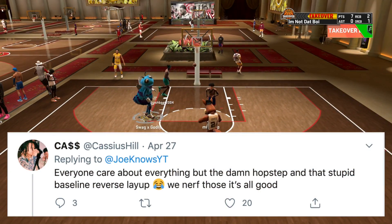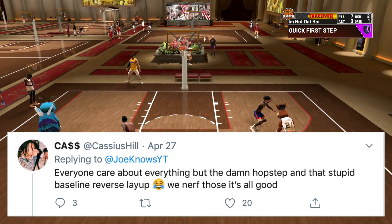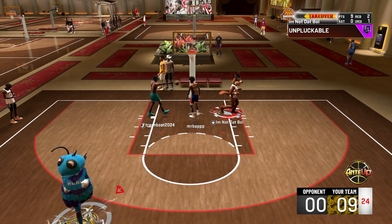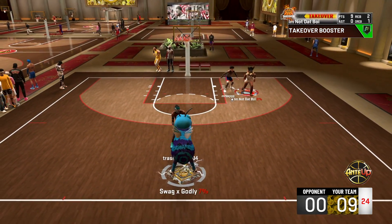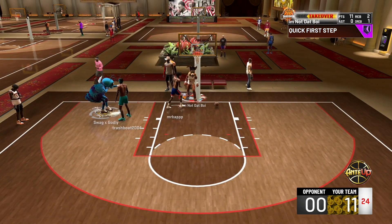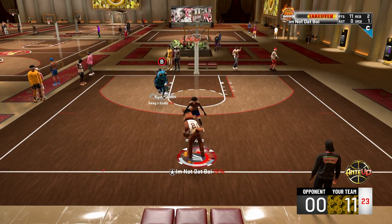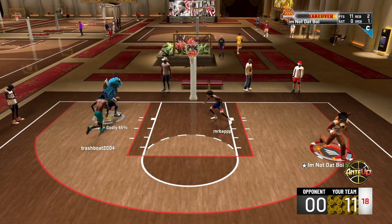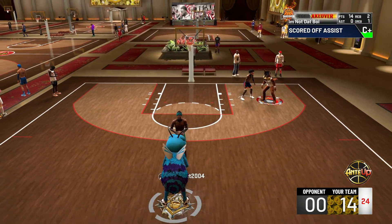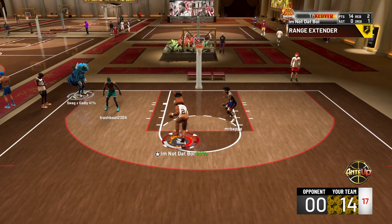The last reply wasn't even about badges. He said everyone cares about everything but the hop steps and that stupid baseline reverse layup. And honestly, he does have a point — you can lose to complete trash cans on this game because they spam hop steps and run the baseline doing reverse dunks or reverse layups. Something about the reverses basically makes you auto-contest on the strong side of the hoop as the guy goes along the baseline to the reverse side. You have to stand on the baseline, take a charge, or get a body-up animation. You can't actually contest the reverse layup unless you come flying in pressing block for almost a chase-down block. The defense on those reverse dunks and reverse layups needs to be reworked.